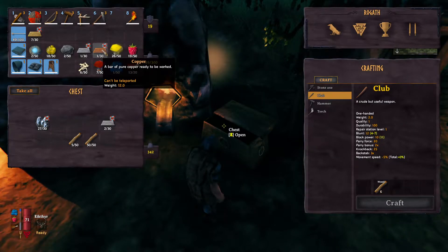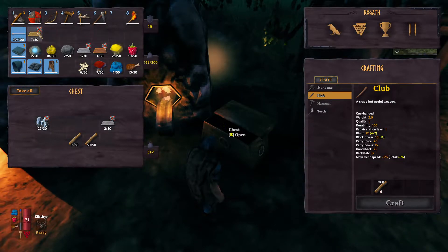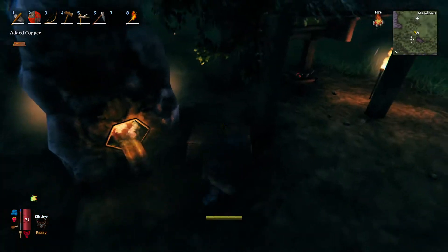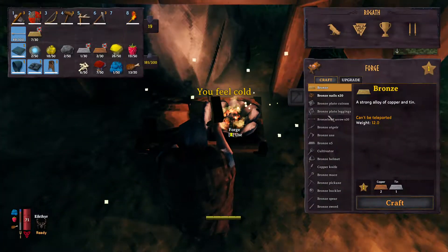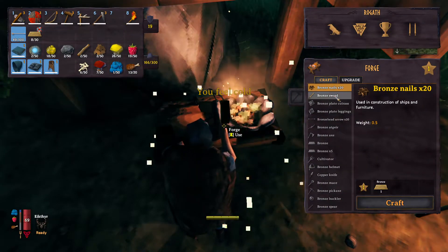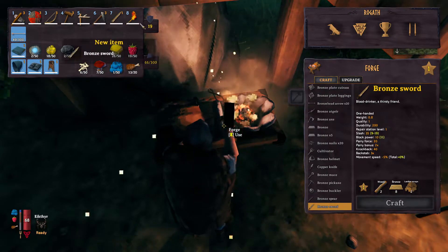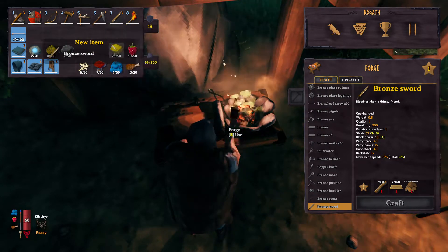I just need one more copper, and then we can make a bronze sword. Come on. Come on. Yeah! Sword, here we come. Bronze sword. Oh my gosh!